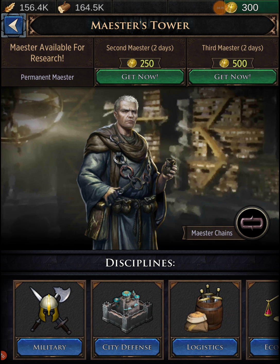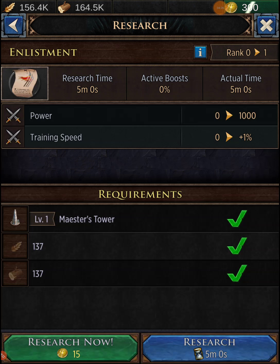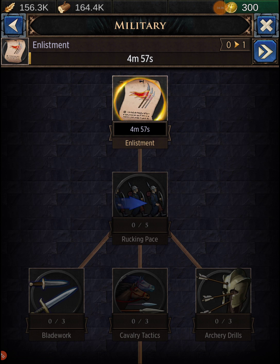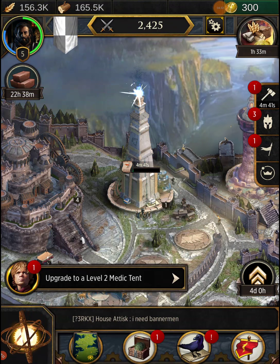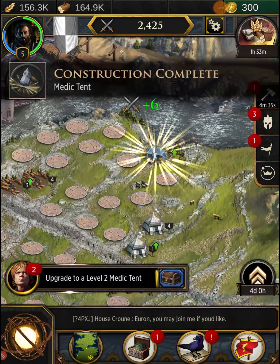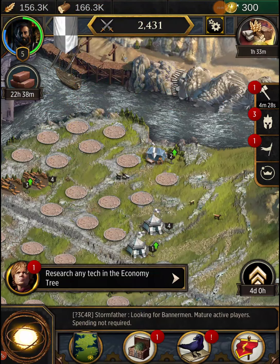Right now we need to start fighting monsters, so we need to stay focused on military research. I'm going to put points into enlistment — just the first level for now. Make sure you stay on top of research because if you let it slip, you're going to progress slowly — the long way, like I do in most games. Let's also upgrade to a level two medic tent.